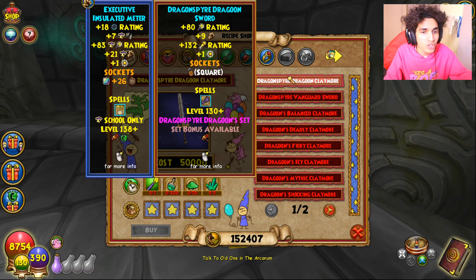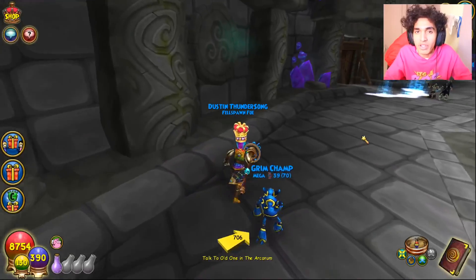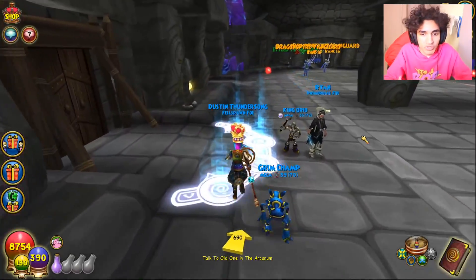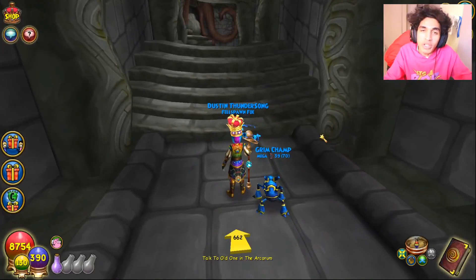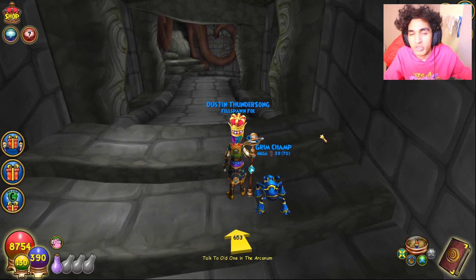The Dragoon boots have a 16 damage difference at a universal level. The Dragoon universal sword — at level 130 — loses six pierce and seven damage compared to the $40 bundle wand I showed earlier, the Arbalaster. Even factoring in the Lemuria gear being slight upgrades to Dragoon, you're still missing out on dozens of percent in damage and too much resistance to viably use it.